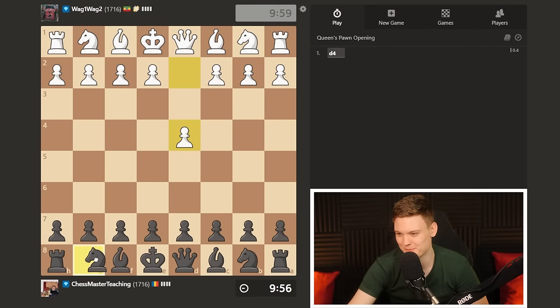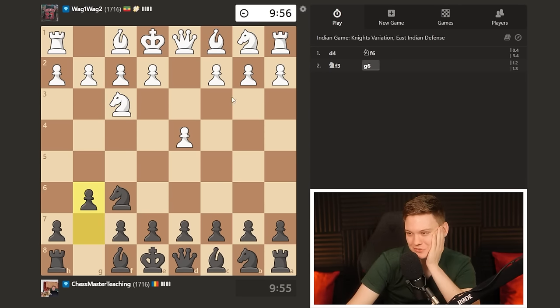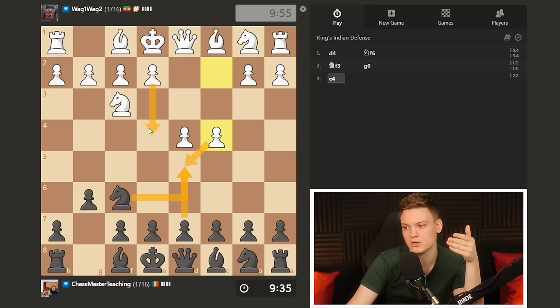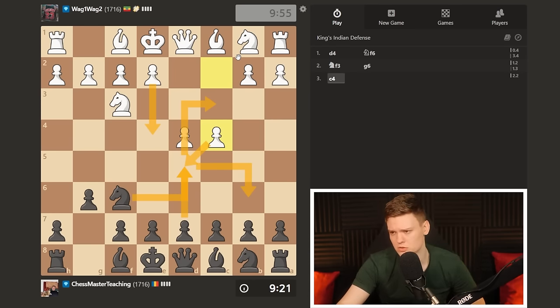Alright, back with another black game — I'm going to continue the Grünfeld saga, trying Knight f6, g6, and hopefully we'll see c4. Now, what's important to remember as a Grünfeld player is to watch out for the move order. You want to go Knight f6, g6, and play d5 only when after cd5, Knight takes d5, you can meet e4 with Knight takes on c3. Otherwise you keep the knight passive and White gets the center.